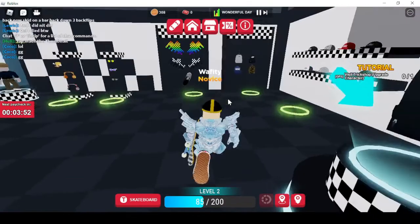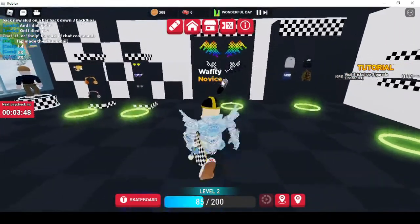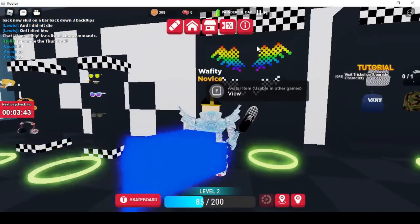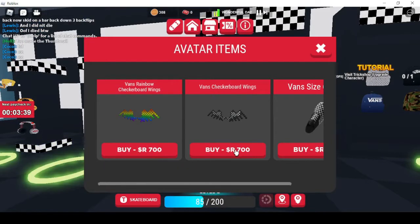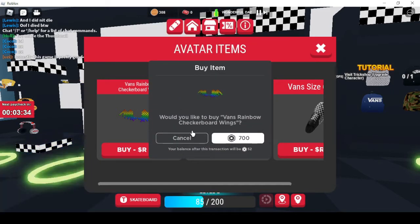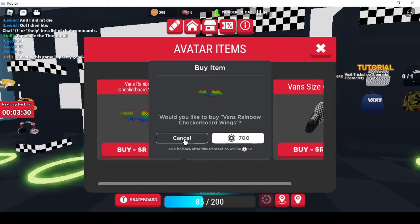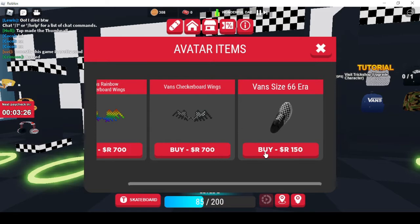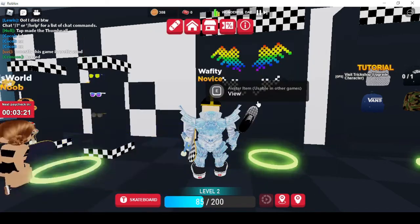Some of these items are just so overpriced. Look at this for example — that shoe you see on that rack over there is worth 150 Robux. Those wings, those rainbow wings, which have nothing to do with Vans, are worth 700 Robux. Like, 700 Robux — why would you buy this? There are literally better wing items than this, and where does this money go? It goes to Vans. And this Van shoe — look at it — it's literally just a shoe that goes in your back. It's so shit.